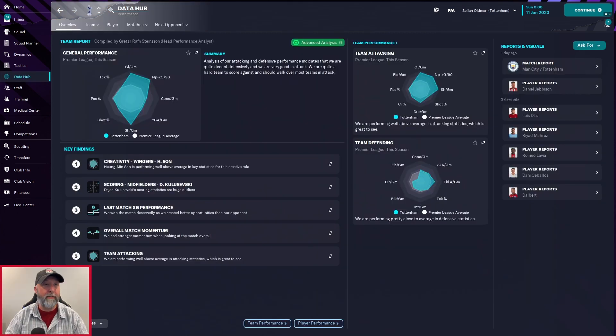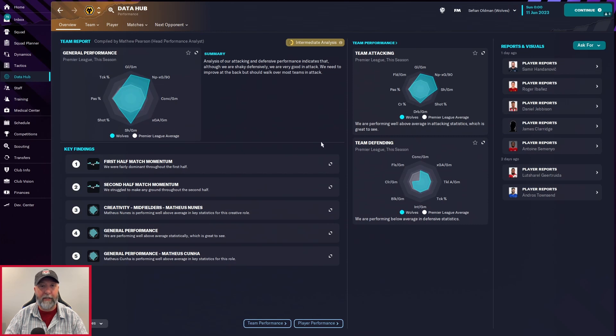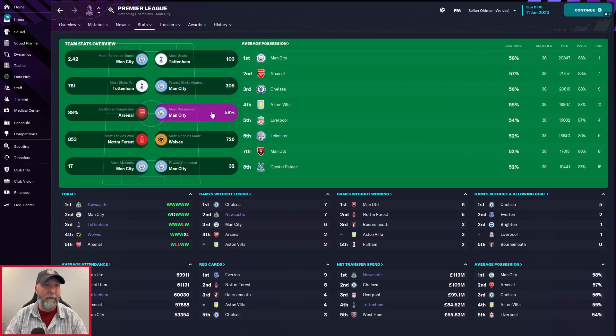All three teams did pretty much the same — decently in defense and very good in attack. Goals per game and non-expected penalty goals are pretty nice. Shots are there, dribbling this time around is pretty nice. Newcastle is somewhat similar — a bit shaky defensively. Wolves probably the same — shaky defensively. Looking at the stats: 103 goals for Tottenham, Newcastle 101, Wolves 97 tied with Man City — so really our three teams are at the top in goals, which tells you all you need to know about this tactic.